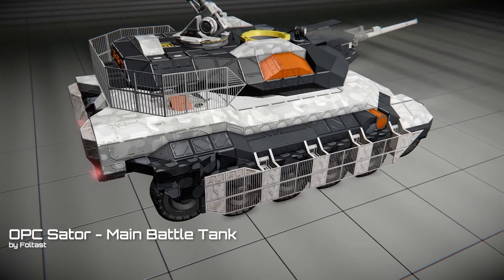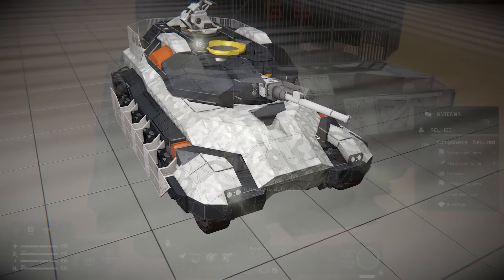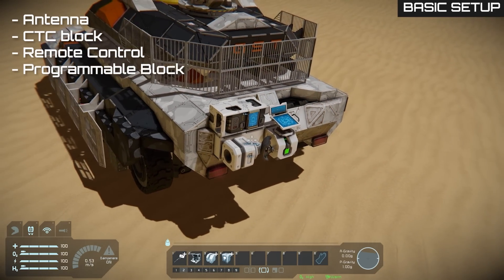For the purpose of the presentation, I will use the Sater Tank, for which you can find a link in the description of this video. To set it up, find a well-protected spot in the vehicle where you can install an antenna, CTC, remote control, and programmable blocks.